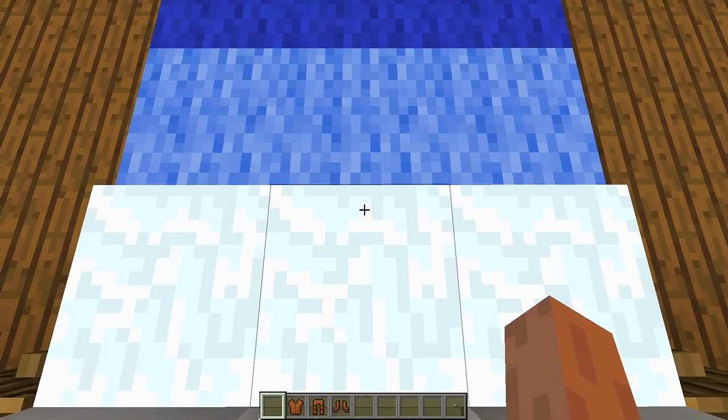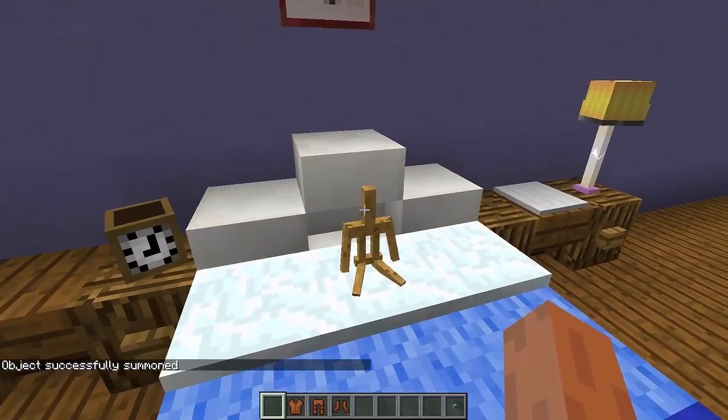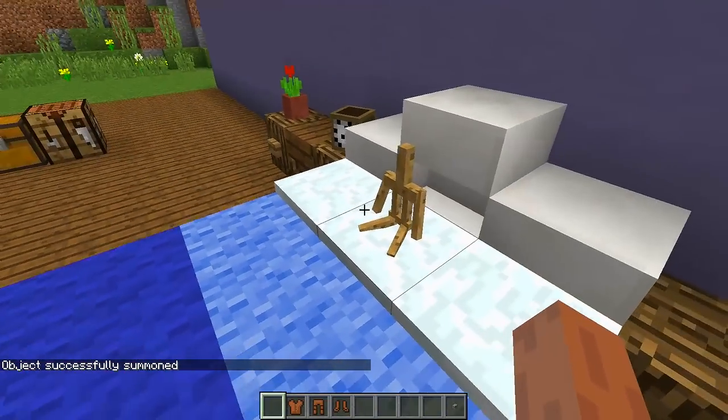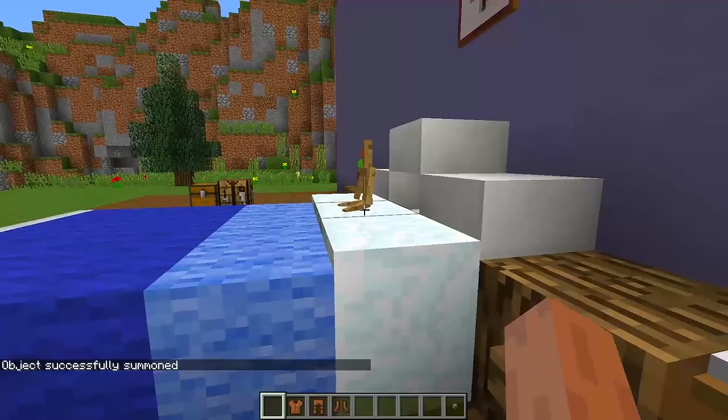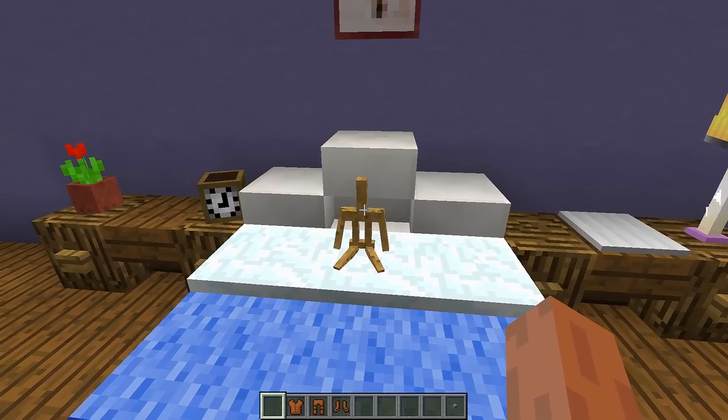Next, what we need to do is paste a command inside of our chat. That command is this long command right here that you can see in my chat. This command will be in the description, so all you need to do is copy and paste it. Once you have the command, press enter. You can then see we have summoned a little miniature armor stand sitting perfectly on the pillows of my bed.